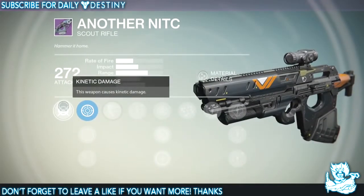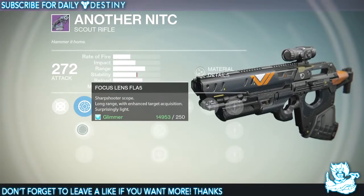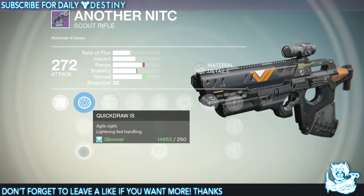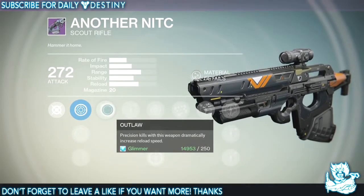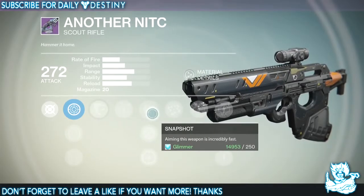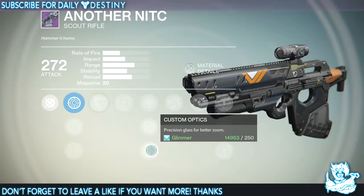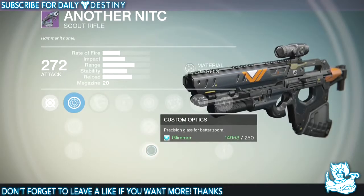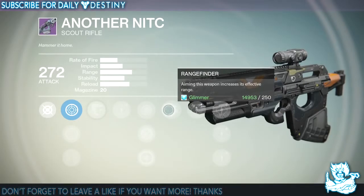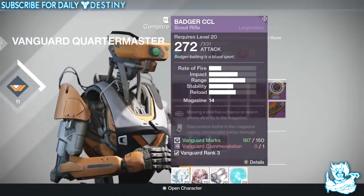Moving on to Another NITC, which is a scout rifle. It's small — kinetic damage weapon. Scopes include Focus Lens FL-A5, FLS2, and Quick Draw IS. Perk Outlaw means precision kills dramatically increase reload speed. Upgrades include Snapshot, Hammer Forged, Custom Optics, Precision Glass for better zoom, and Range Finder — which increases effective range — plus additional damage upgrades.